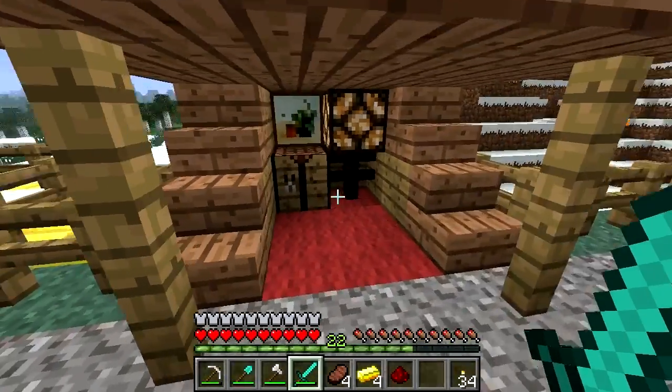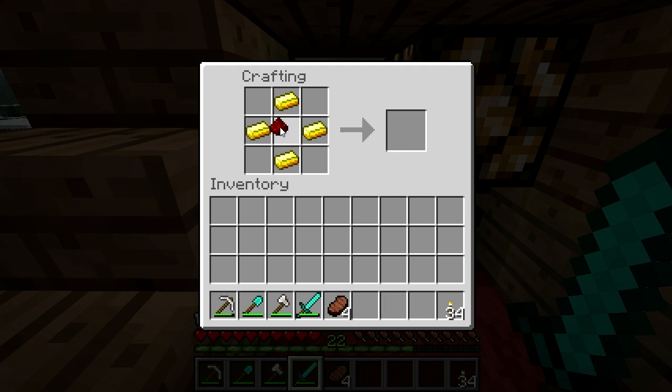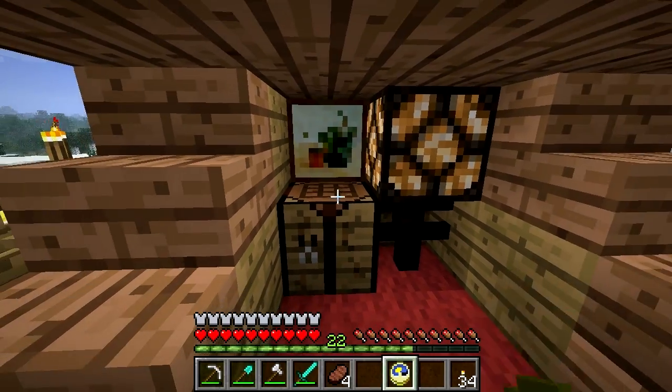Enter the clock. The clock is an item in Minecraft that works in a way similar to that of a real-life clock, and it's made using four gold ingots and redstone dust put into this pattern. You don't have to make the clock — you can just fulfil the recipe for it to work.